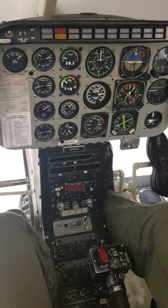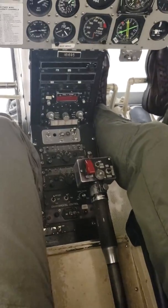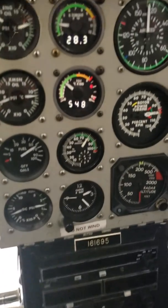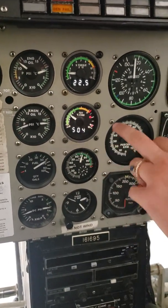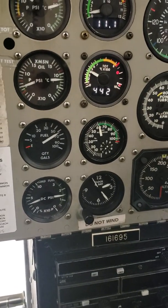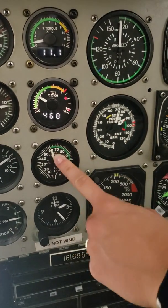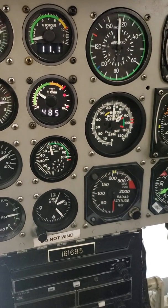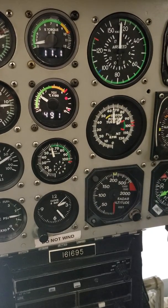Deceleration to flight idle — the instructor's going to take controls at this time. He's going to drop it to flight idle. You're going to say 1-1000, 2-1000, 3-1000, 4-1000. You're looking for 100% NR to drop to 65% NG, and stabilize at 62 plus or minus 2.